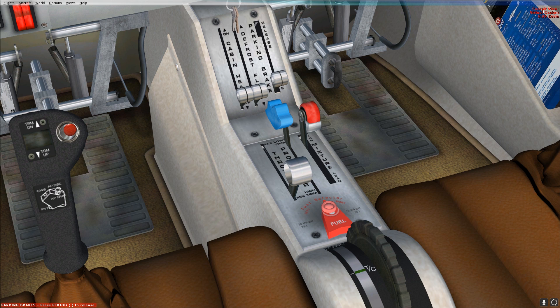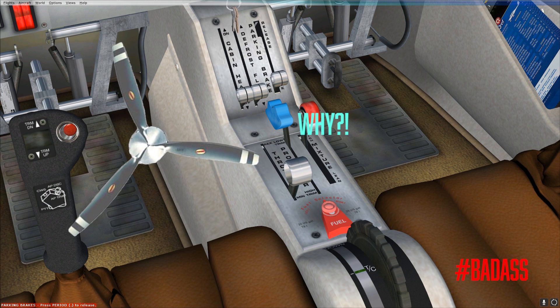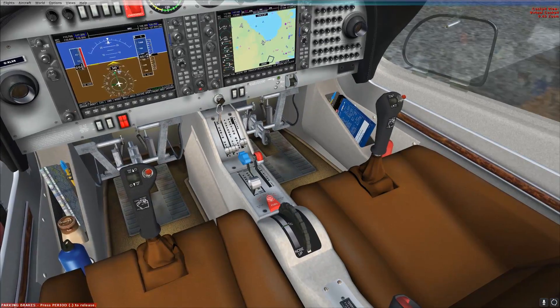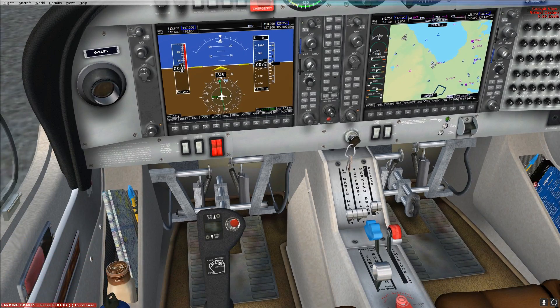But first, let's describe what a variable pitch propeller does and why we have this third knob — to look like a badass in the end. Because again, it really is just another knob to play around with, and it makes your passengers wonder, oh, what's the pilot doing? He knows so much. So let's dive into what exactly this little knob does.